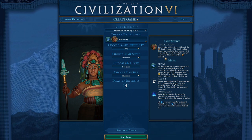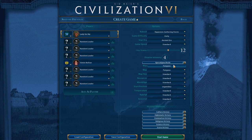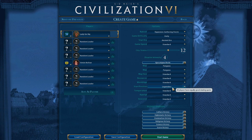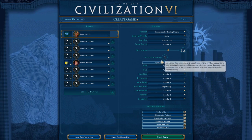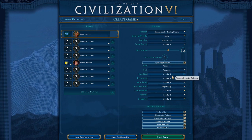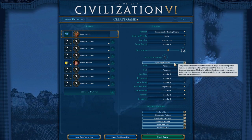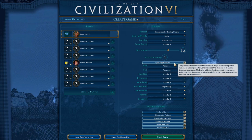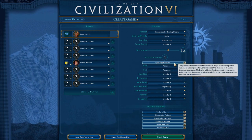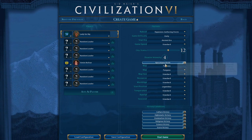The abilities are all fun but I think it's way too much RNG-dependent. Let's go to the advanced setup. We play on Pangea on Apocalypse Mode with legendary start position, hopefully getting lots of plantations. Disaster intensity 4, standard speed, standard size, and deity difficulty. The Apocalypse Mode adds new disasters - larger and more impactful versions of existing disasters. There are also new natural wonders and I hope we find them.